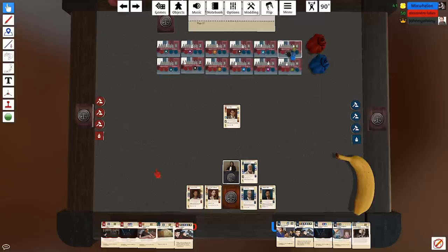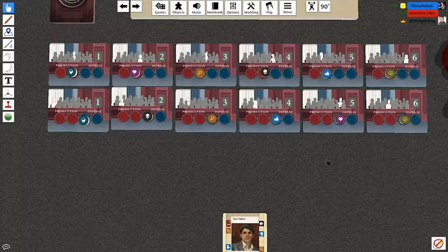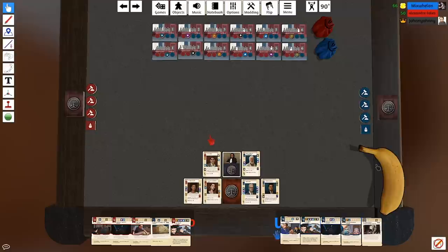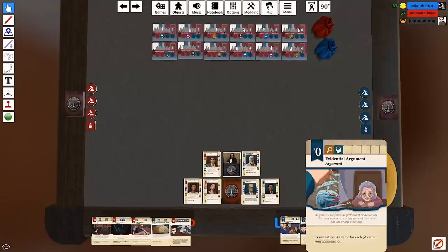If you have more influence at the end of each round than your opponent, you can spend the difference on swaying jurors. The number on each juror tells you how much it costs — so if I had six influence I could spend one to sway this jury member to the defense side. Apart from that, we have objection tokens to stop people playing cards, and sidebars that let you draw cards.